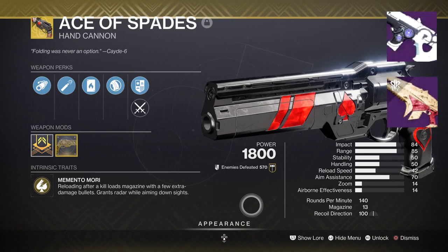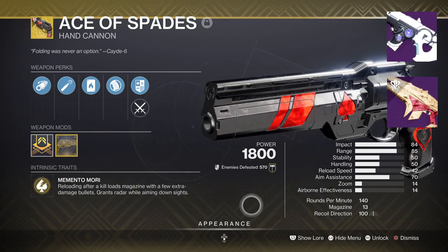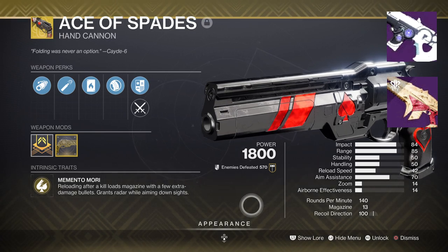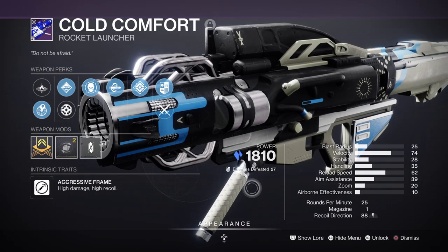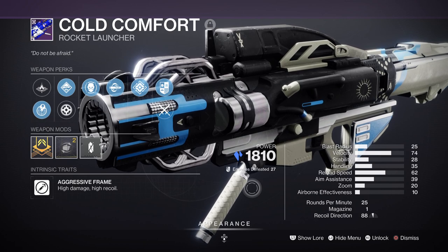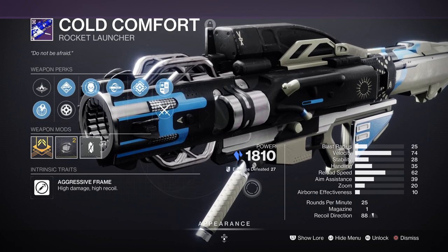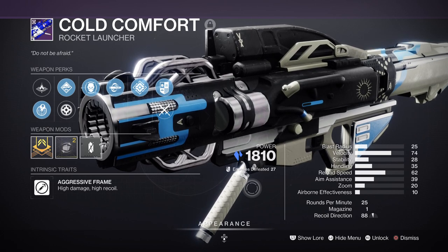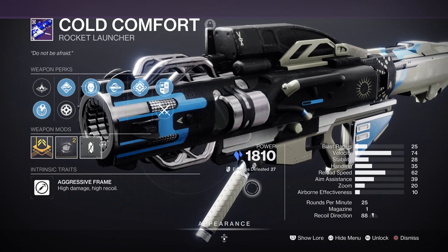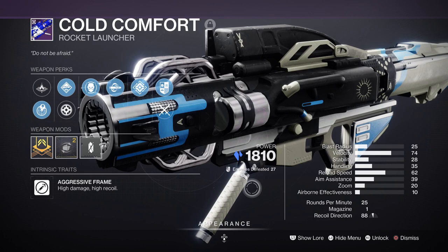Hung Jury from doing specific weekly Nightfalls is easy to get and farm for Firefly on it, while doing the King's Fall raid for Smite of Merain is another option which has fantastic perk options to select. For heavy, I have the new Cold Comfort Rocket Launcher with Ambitious Assassin and Chill Clip. This is a great heavy to use against bosses as it can apply shatter damage on top of its base damage for a huge damage buff, and my version can get up to about 2 to 3 rockets at once, making it perfectly suited against bosses and champions.